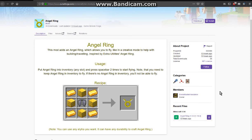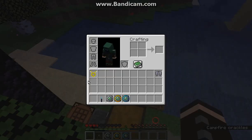Hello everyone, welcome to another Forge 1.14 mod overview, this time on Angel Ring — a mod that allows you to fly with creative mode flight and negate fall damage, as long as it's in your inventory or hotbar.